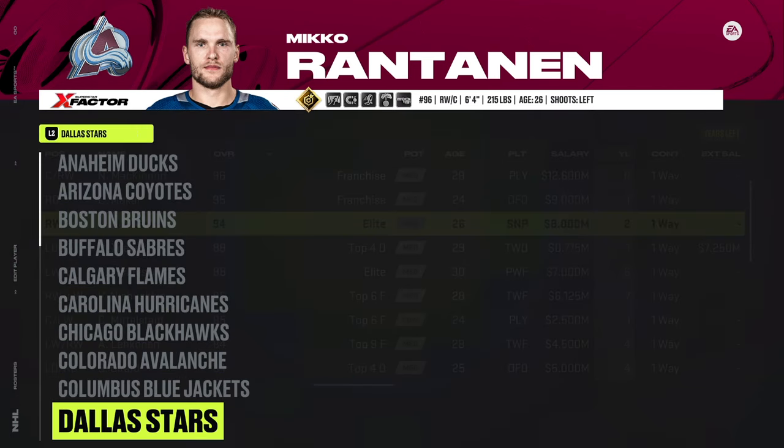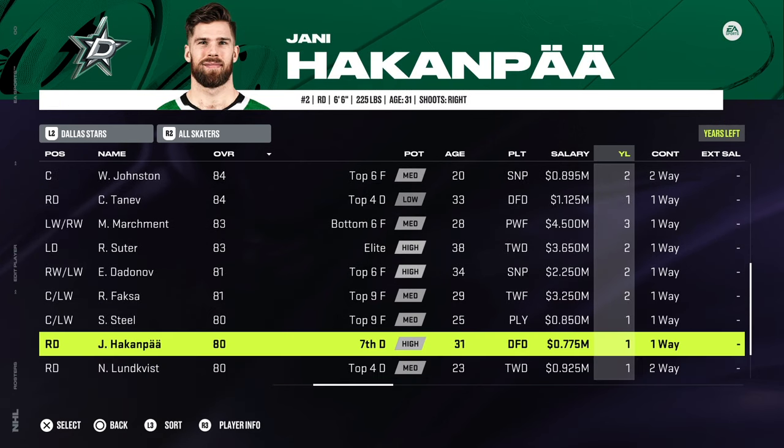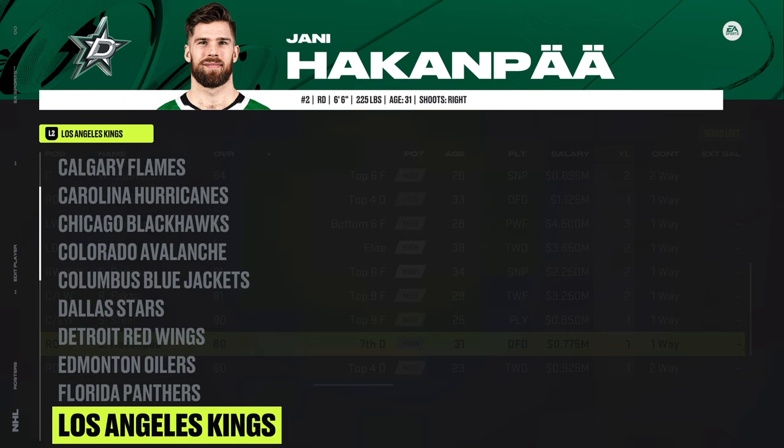Columbus: no changes. Dallas: one small change — you have to change Hakanpää from 1.5 million down to league minimum at 775k. Detroit, Edmonton, Florida: no changes needed.